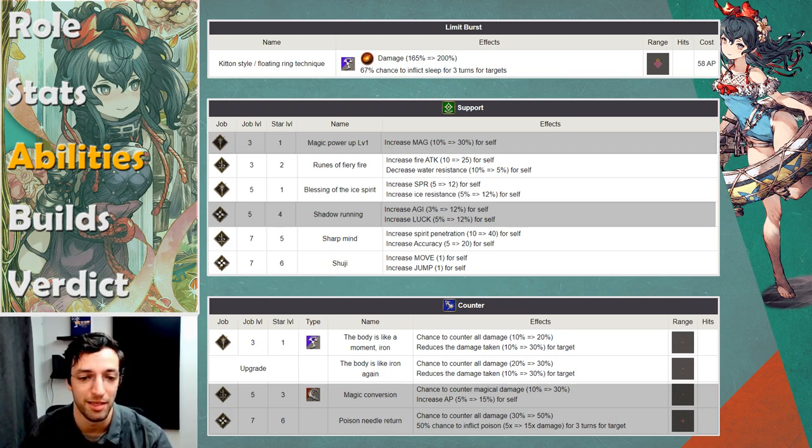Talking about counter abilities, she has one that is her EX upgrade, so that's really good. It reduces incoming damage by 30%, as often as Aeon Bond procs — 30% base chance. She's not a tanky character, but this will help her take a couple of hits before going down, so it's always good to have a little more survivability.